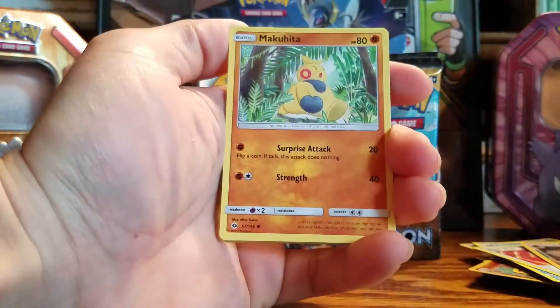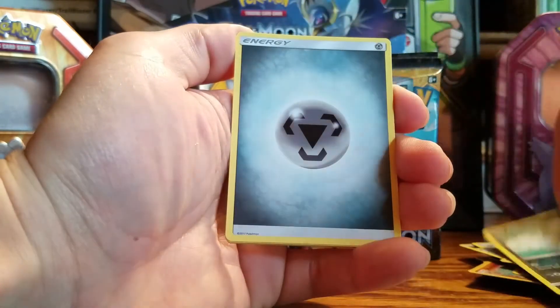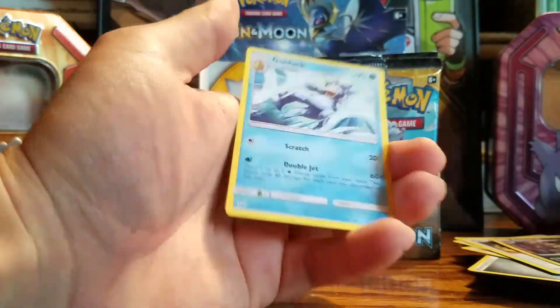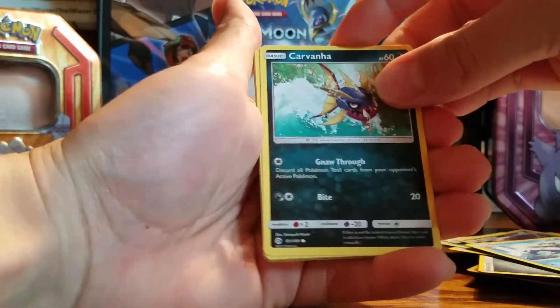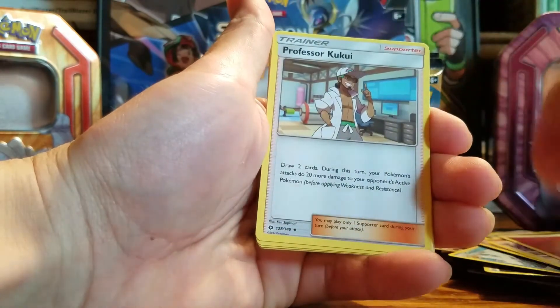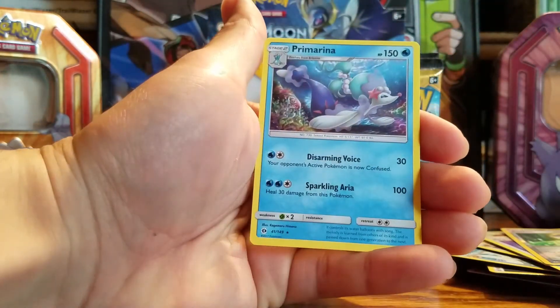Two more packs, guys. Caterpie, Makuhita, Chinchou, Togedemaru, Carvanha, Metal-type energy, Hariyama — same as steel — Wishiwashi, Rare Candy, Krookodile. And Golduck, not holo. Last pack — which is my dude Decidueye, and I actually named him 'My Dude' in the game. Let's hope we get something good to end on a good note, because I already know this is a 15-minute-long video.